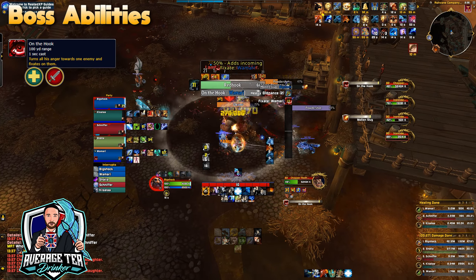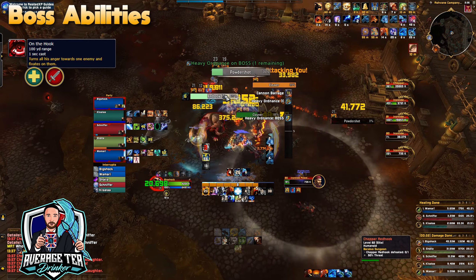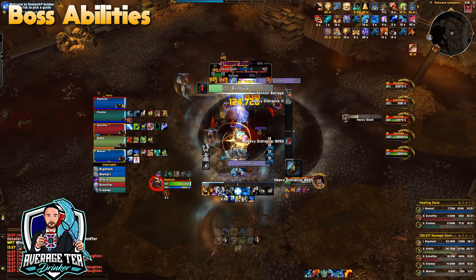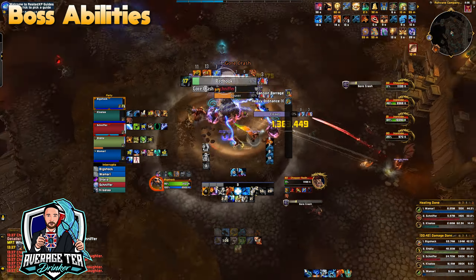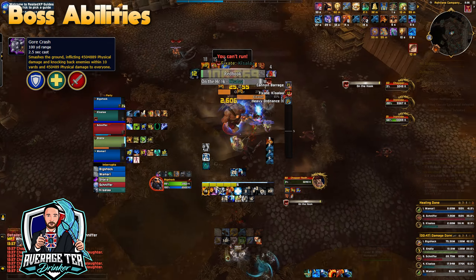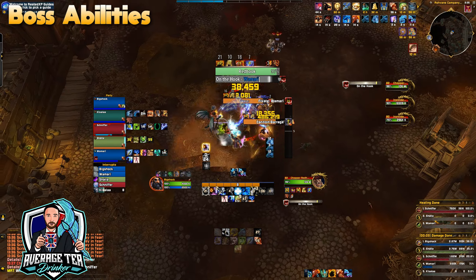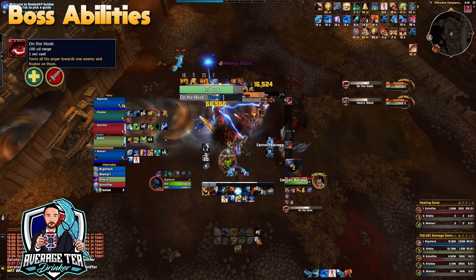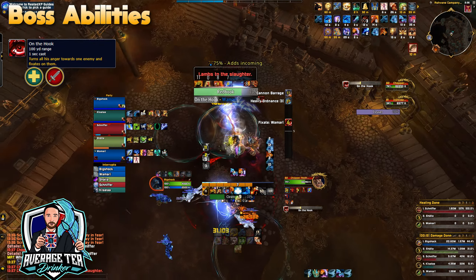Instead, the boss will fixate random players, who will have to direct him toward the bombs located in the room. These bombs spawn in and have a timer, so try to kite him toward the expiring ones first. If he finishes the hook cast, he'll hook in all players and follow up with Gore Crash, dealing heavy AoE damage and knocking everyone back. You can stop this cast early by kiting him into the bombs, which causes the boss to take damage and gain a 50% increased damage taken debuff, so align your cooldowns for these windows.